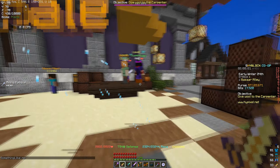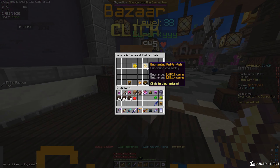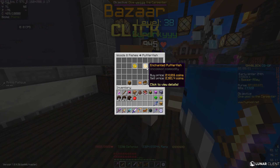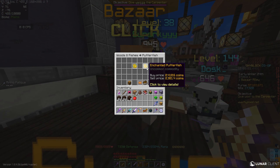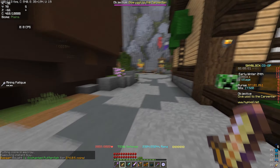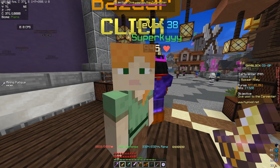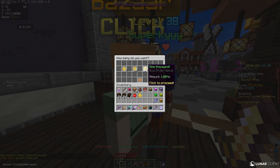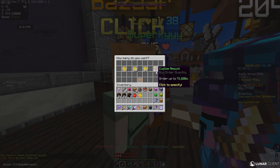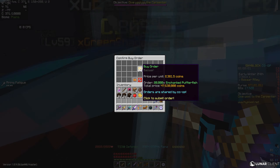Basically, you're going to want to go to the Bazaar and look for enchanted pufferfish. The sell price is 2381.4 coins. Instead of buying instantly at 2410 coins, you want to create a buy offer for as much as you want, as long as it stays below 2400 coins. I'll put a custom amount for 20,000 here.